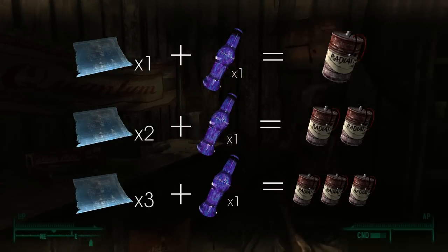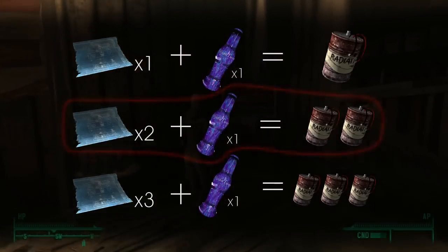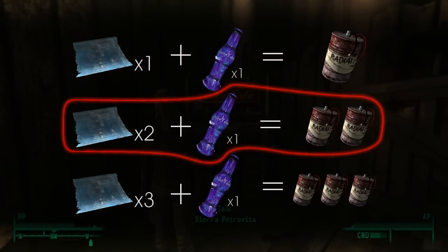As a rule of thumb, whenever you're thinking of making any type of explosive weapon, you should wait until you have at least two sets of schematics so your parts go the extra mile.